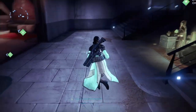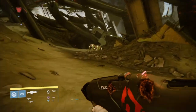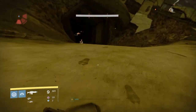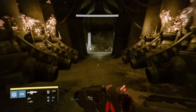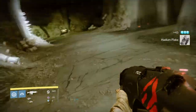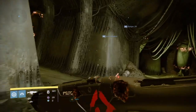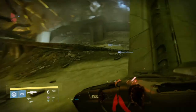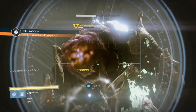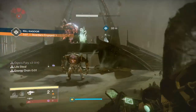Once you gather all three materials from the King's Fall raid, head back to the tower to talk to Eris again and she's going to have you form the frame. To do this she requires 25 worms, 50 weapon parts, and a whopping 50 hadrium flakes. If you guys thought grinding hadrium flakes for your sword was bad, just wait till you have to do this. If you need a good farming method for hadrium flakes, check out my video where I show how to grind for them for your sword — just use the same method to grind for your 50 hadrium flakes here.